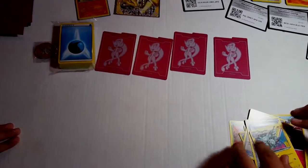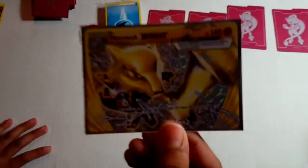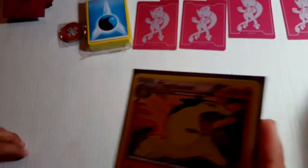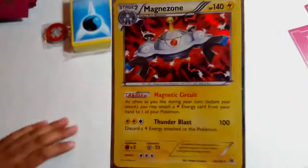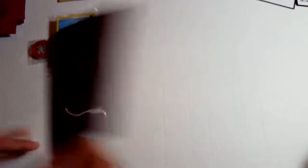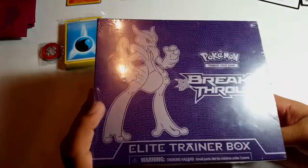So guys, that's it for the first box. As I said, this second box will be for part two. These are the good ones we got: the brake card, Magnetone, and Mega Meowth 2 — and that's all we got from this pack. Maybe we'll open the other one tomorrow, so stay tuned for part two. Hope you guys meet us in this one. Later guys!